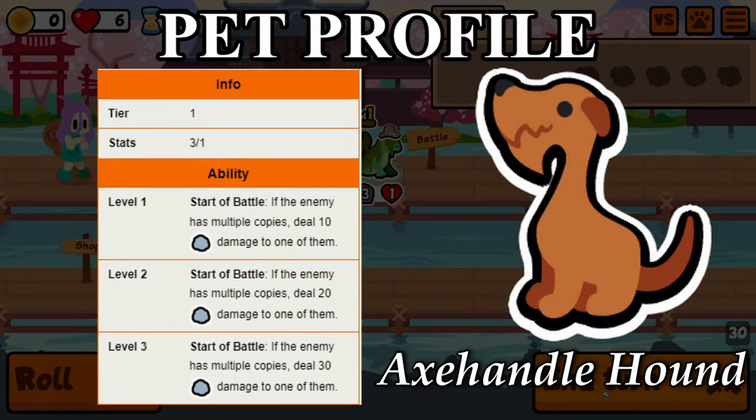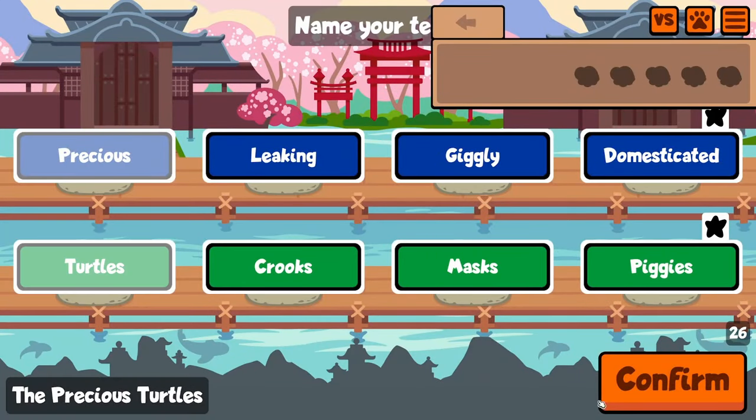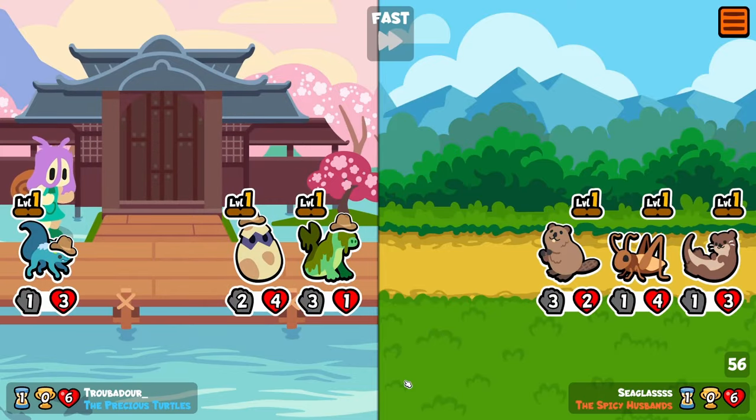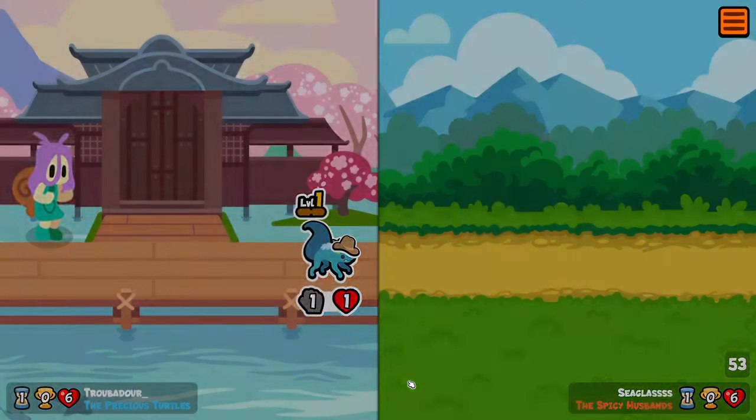The Axe Handle Hound, if the enemy has multiple copies, it'll deal a bunch of damage to them. And honestly, I think it's a pretty stupid pet. It's like... I guess it's a unique ability, but also 10 damage on a Tier 1 is kind of crazy.